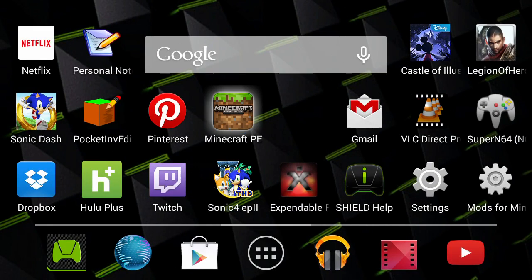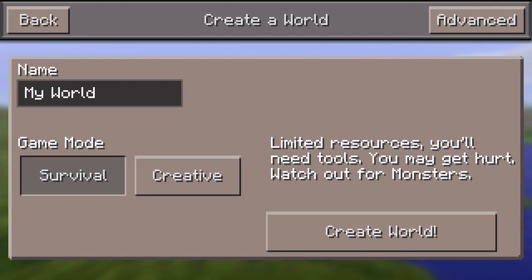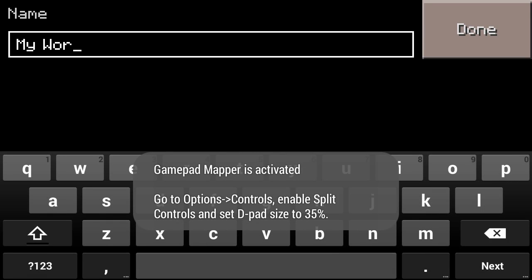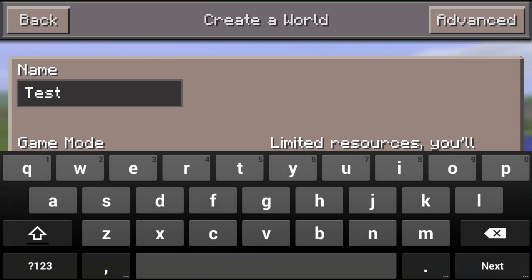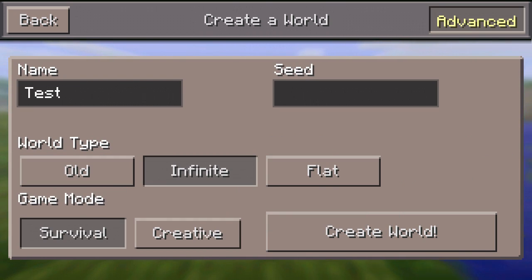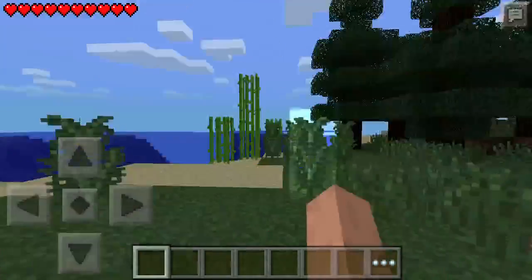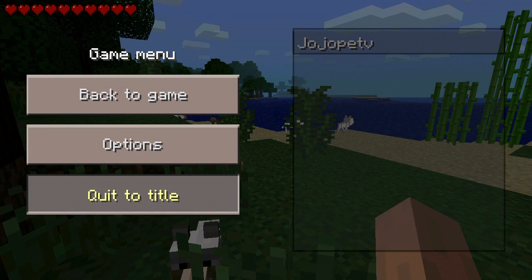Now I'm going to go back to Minecraft Pocket Edition and start a new world. The reason I exported it was so I could go through on iOS when I need to and have the same world for y'all to see. I'm going to call this 'test', go to advanced — I already made it survival — and set it to infinite. Infinite survival, create world. So there we go, you see the world right now, then we come back out and go to title. It's going to crash.